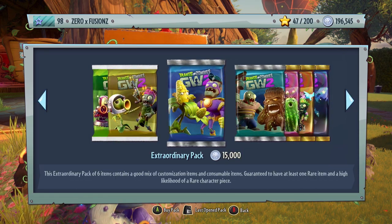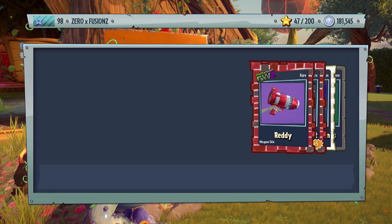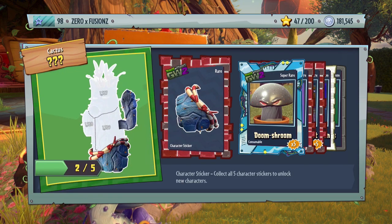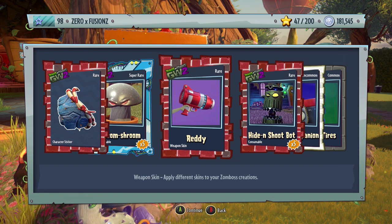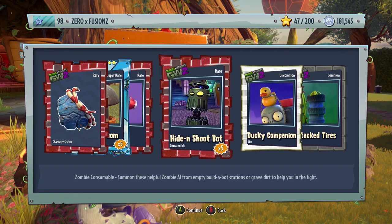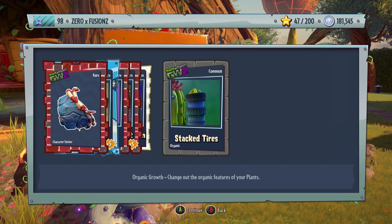Let's move on to some smaller packs — let's try an Extraordinary Pack. This contains six items of a good mix of customizations and consumables, with at least one rare item and a high likelihood of a rare character piece. We get a piece for the Petrified Cactus, five Doom's Rooms, a customization for the Imp, Hide and Shoot Bot for Spawnables, a Ducky Champion for the Foot Soldier, and Stacked Tires for the Cactus.